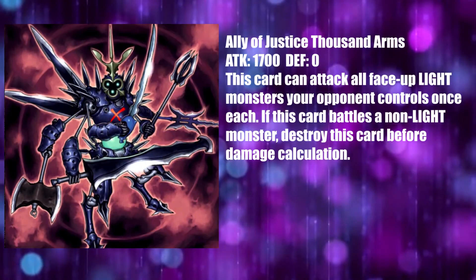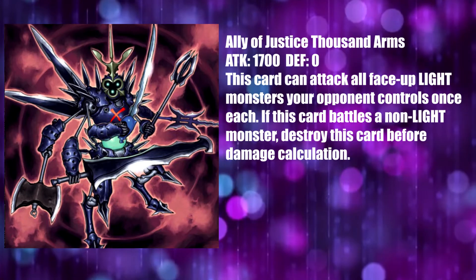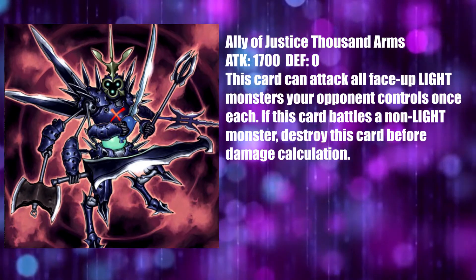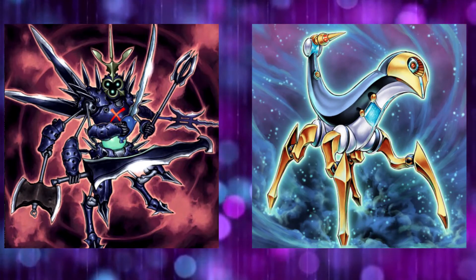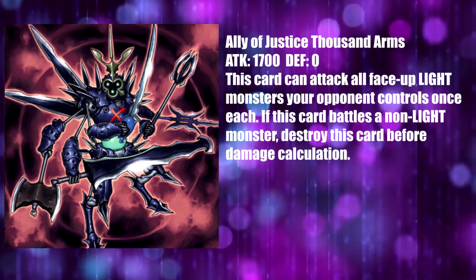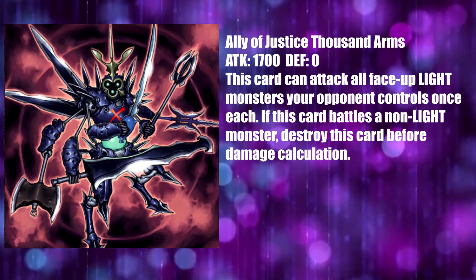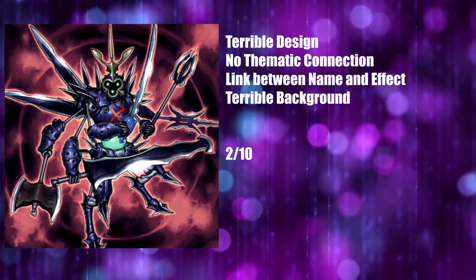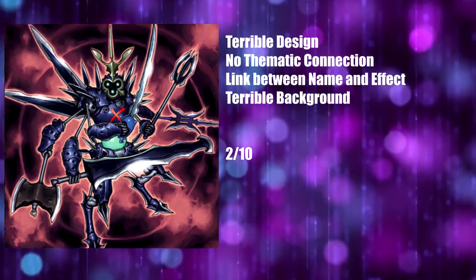Ally of Justice Thousand Arms is somehow even worse. It has no thematic connection to the rest of the archetype, being a dark monster that actually looks like a generic Yu-Gi-Oh monster from the early 2000s. It looks terrible. The blurry awful background barely distracts from the completely incongruous design, with dumb looking weapons and shoddy construction making it look completely out of place from the sleek and spiky designs of earlier monsters. How are these two cards in the same archetype? This card should look alien and imposing and good, rather than this weird mishmash of demon-like designs which just doesn't work. This is terrible, and it gets a 2 out of 10, if only for the brief link between the battle-oriented effect, design, and name — the only redeeming property of this card. If I could give this card a 1 out of 10 I would, but I wouldn't feel intellectually honest. So, 2 out of 10.